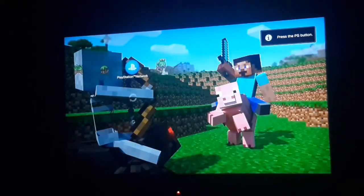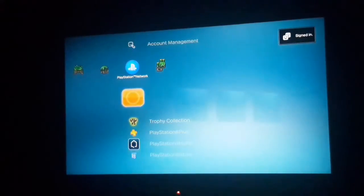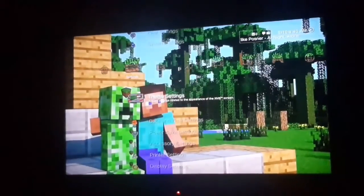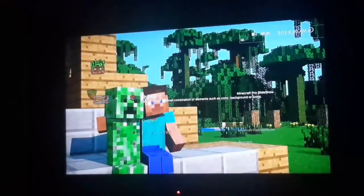Sorry about that — my PS3 froze but yours shouldn't. After downloading, go back to the main menu, press down, and select Theme Settings. Click it and you'll see your options. Before I show you the retro theme, here's the Super Mario one — hit Apply.